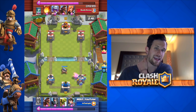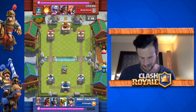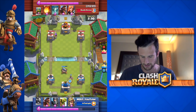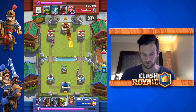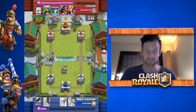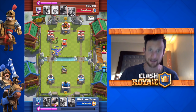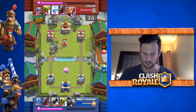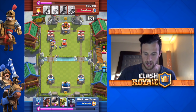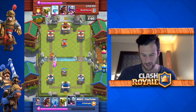He's actually going to start off with the goblin barrel and we're just gonna zap it. My plan this match was not to show him that I had the goblin barrel — I wanted to keep it a secret. We drop off our princess on the right side; he fireballs over there. We're gonna push left with both princes — dark prince and regular prince — and he drops off five elixir worth of stuff, plus some other cards. The tombstone is a really good counter for the princes.